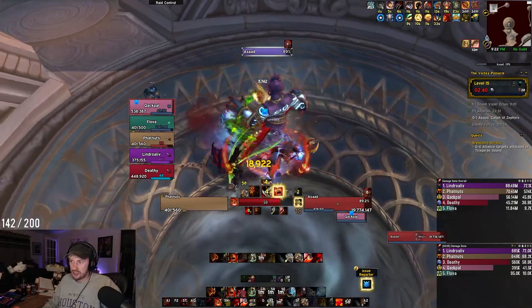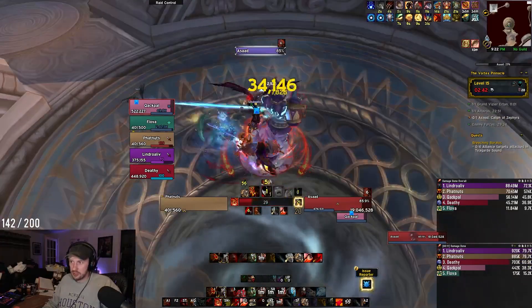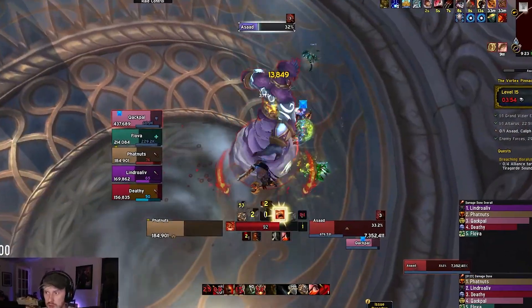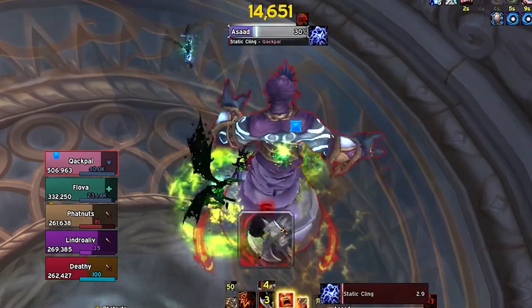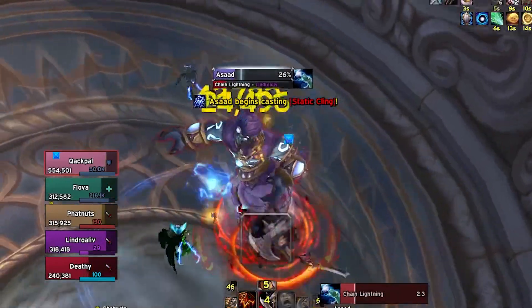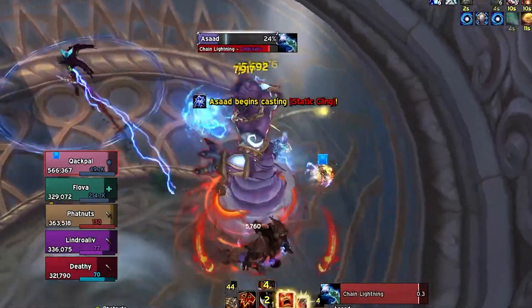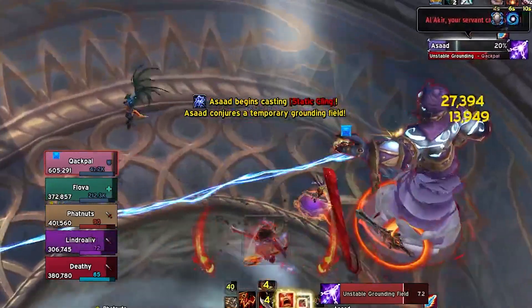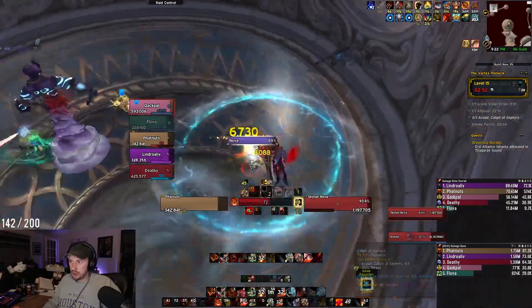The last boss, Asad, is quite simple. Don't cleave your friends with that blue circle, and watch out for Static Cling. This is a cast that the boss will do which will root you unless you are in the air as the cast ends, so you need to time it correctly by watching his cast bar. If someone messes up, the healer can dispel them, but don't count on it. Getting rooted will mess you up when the add spawns or he starts to channel his ultimate.